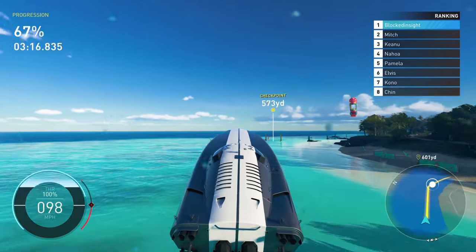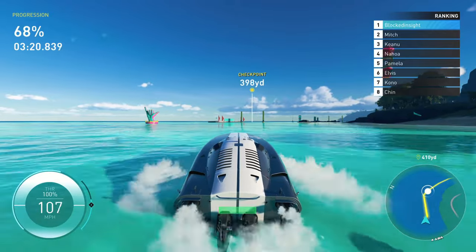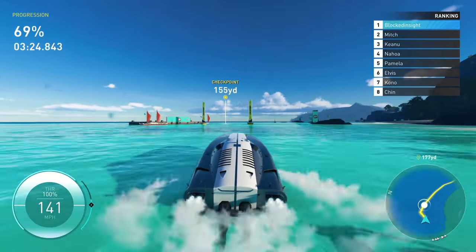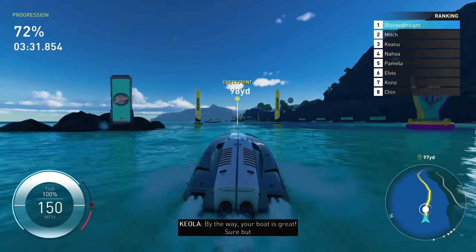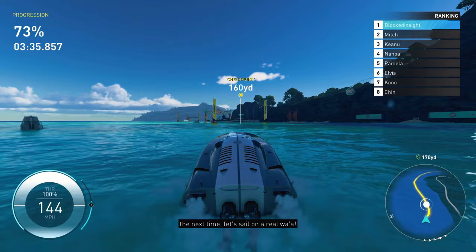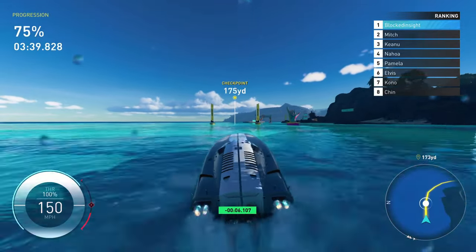One of the biggest things I noticed about the power boats — and a lot of players are most likely going to notice this as well — comes down to the way these boats handle compared to the Crew 2. You do have to pull back on your analog stick to make the boat go faster and also turn when doing so, which I would say is why so many people hated the jet sprint boats.